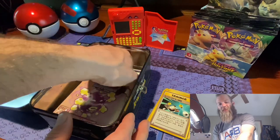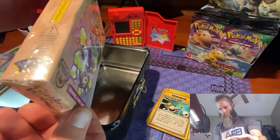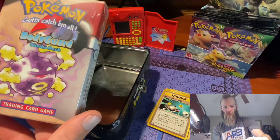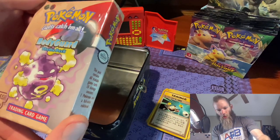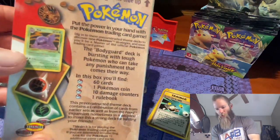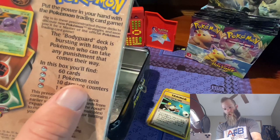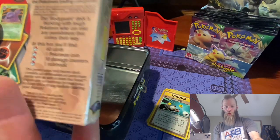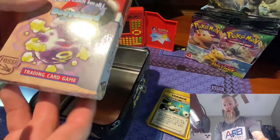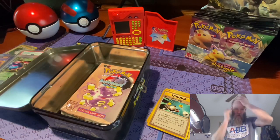We saved the best for last. This here is a sealed Pokémon theme deck from 1999. This is the Bodyguard theme deck, and so it's got a holographic Muk in it, as well as 60 cards, one Pokémon coin, 10 damage counters, and a rule book. That there is going into my collection and is never getting opened — it's just going to go back in there. I'll find a home for it.